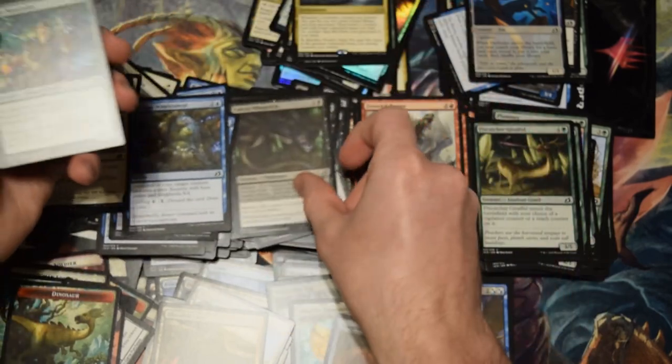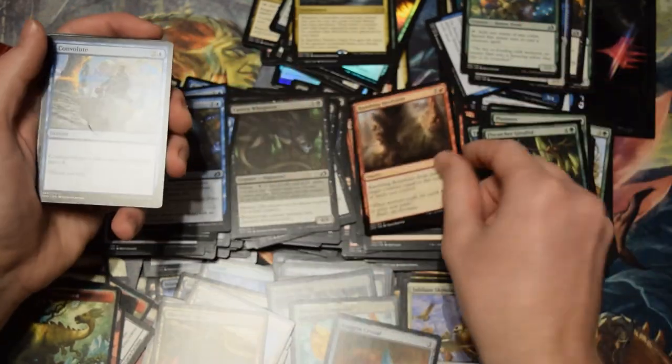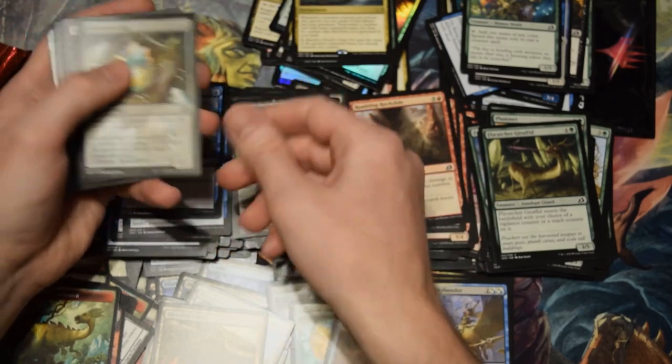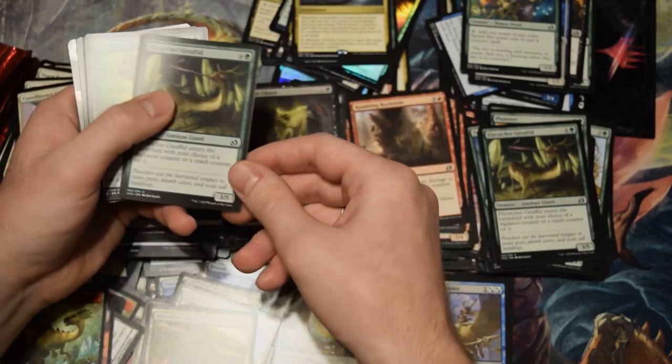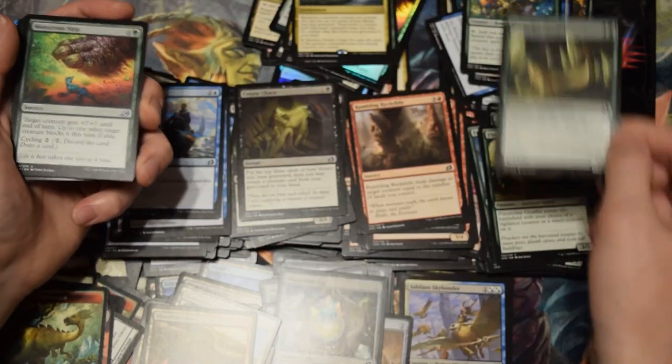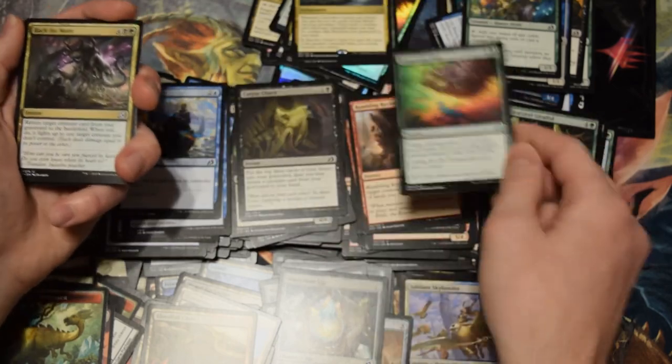Got an excellent reprint — everyone was just clamoring for that to get reprinted. Frenzied Raptor — that card was so good, I just need it back in my life. Mysterious Egg, Corpse Churn. These cards giving green its choice of which uncommon it wanted — I see I have a foil there.